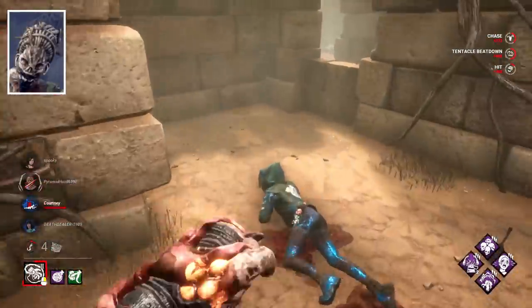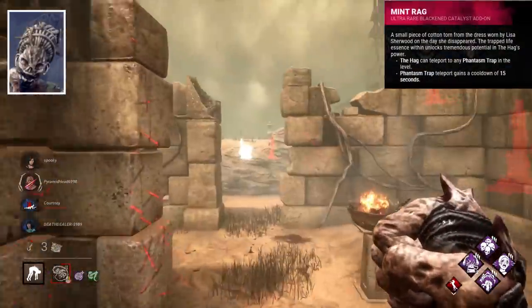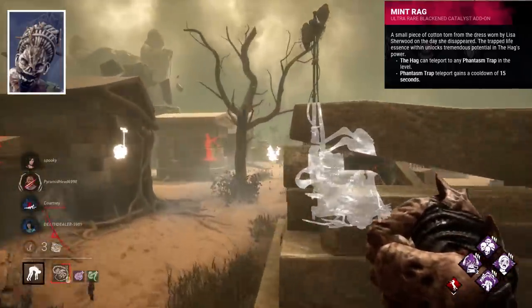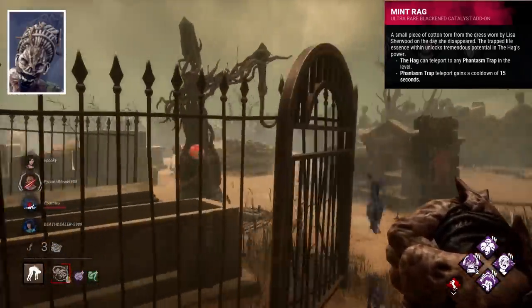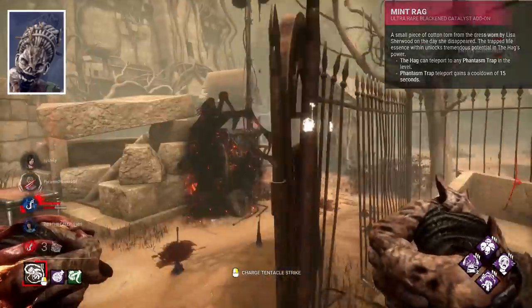Hag's best add-on is probably Mint Rag, an add-on that lets you teleport to any trap you want on the map at any time. The only drawback being a 15-second cooldown. However, the ability to literally teleport anywhere you please kind of balances this out.